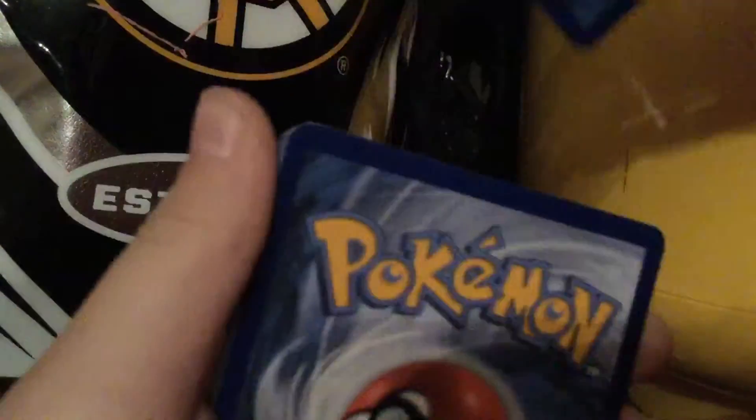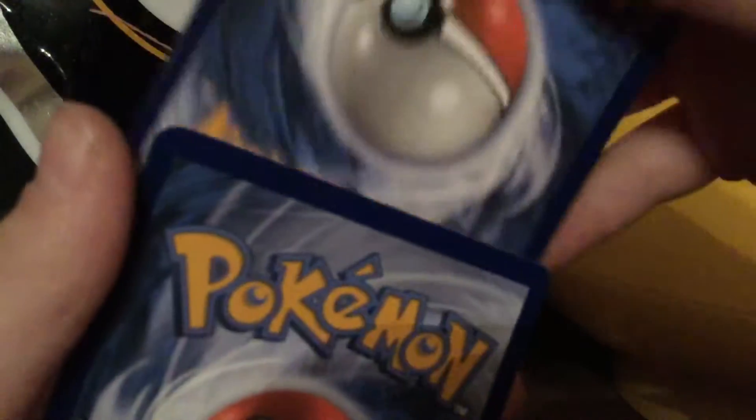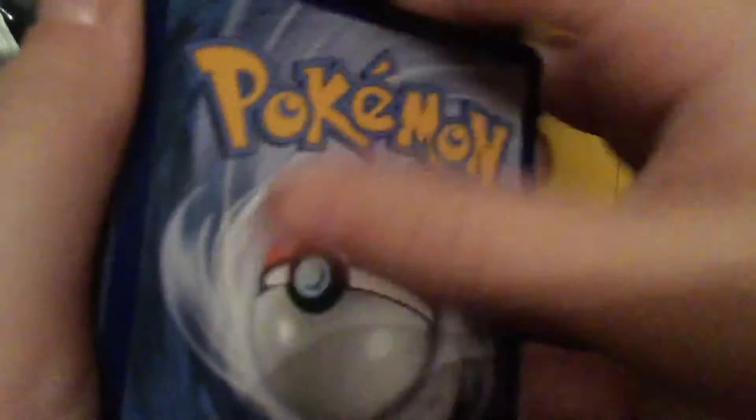Now how you do the card trick for Sun and Moon, if you want to know, just put four cards to the front. Three, four.